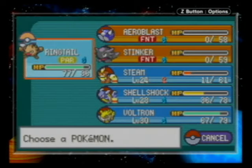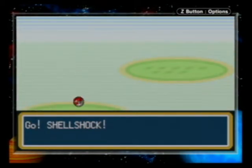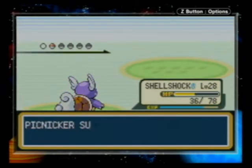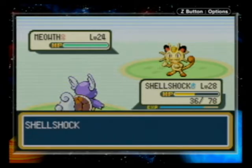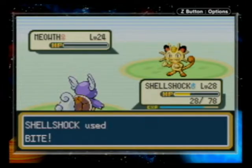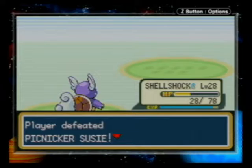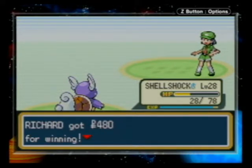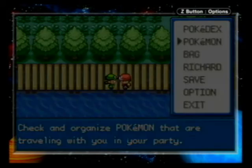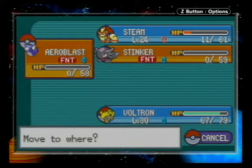I'm about to send out Meowth — send out Shellshocker for this. Oh, nice. Bite it. Yay. Oh, I lost. Alright, so Ringtail and Shellshocker switch places.